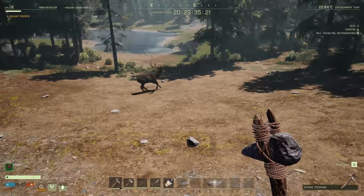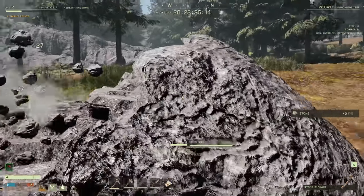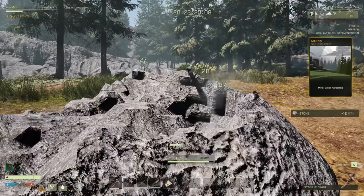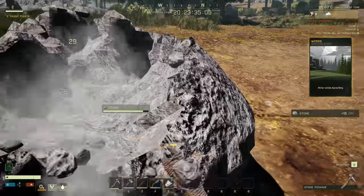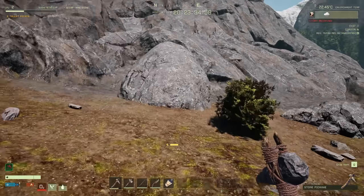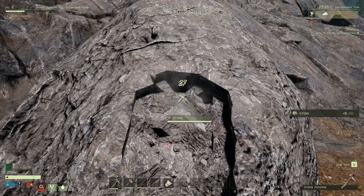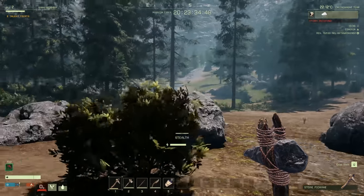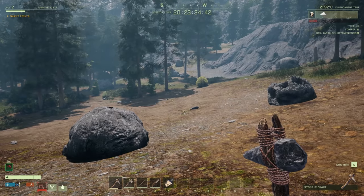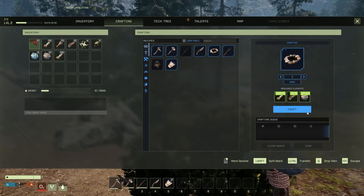There's a wolf — good gosh, I'm gonna die! We need to get a bed placed ASAP. Minor winds approaching — fantastic. Let's make shelter inside one of these stones. Minor winds — it's not that bad, right?